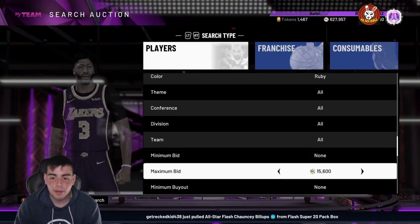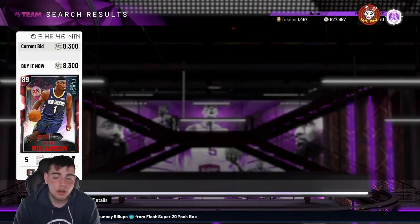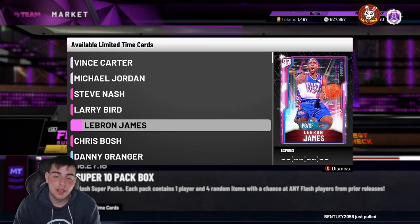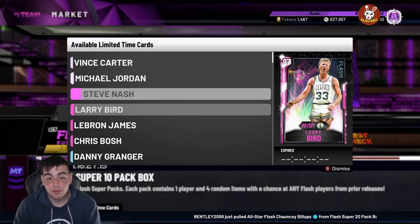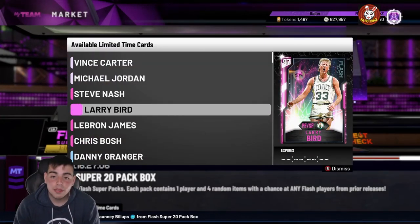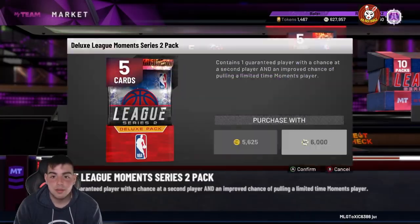I sniped one out earlier today — I wish I could stay on the game longer, but I do have work. Steve Nash is not a bad time to invest either. Honestly, if you want to pop these packs, I wouldn't — I would buy MT from my sponsor instead of popping garbage packs. 202,000 VC for 20 packs, and there's a good chance you'll just pull Nash and be really sad.